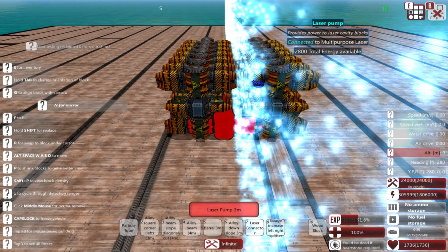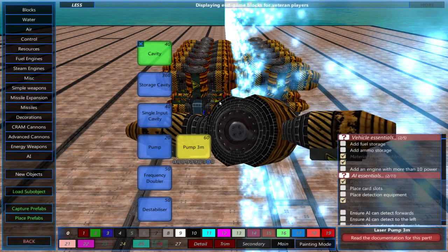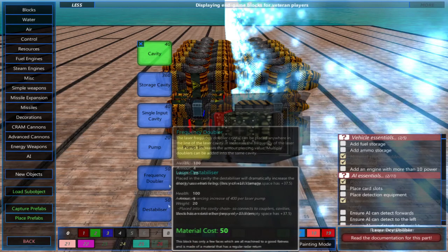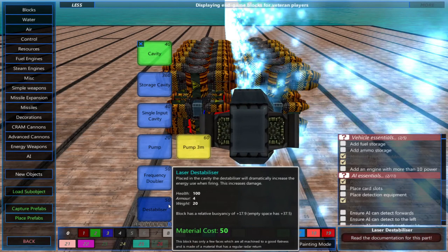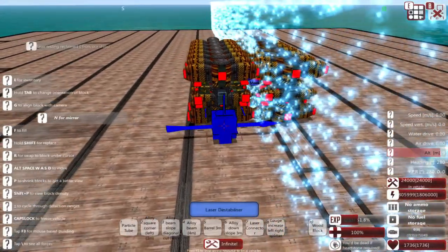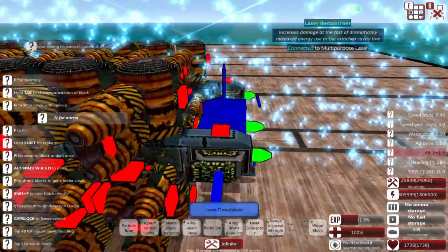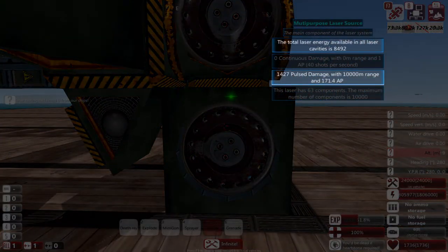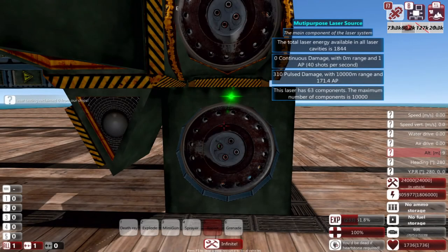Next, we have the option of placing laser destabilizers and frequency doublers. These are both placed in line with the laser cavities. The laser destabilizer increases the amount of laser energy used, which increases the amount of damage a laser can do. The downside is that the laser may not be able to recharge fast enough to keep up with the greater energy drain, resulting in a very rapid decrease in damage output.